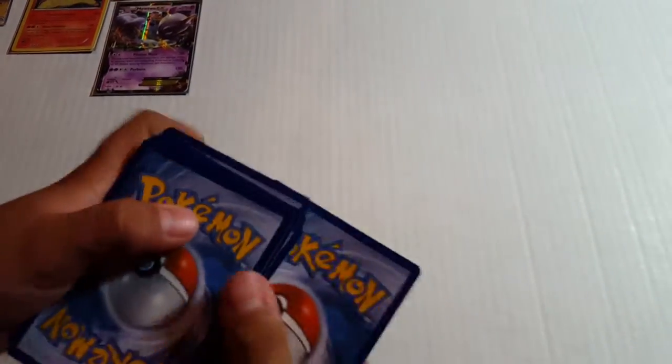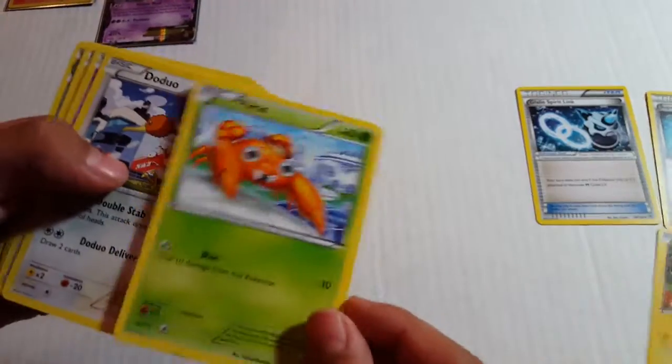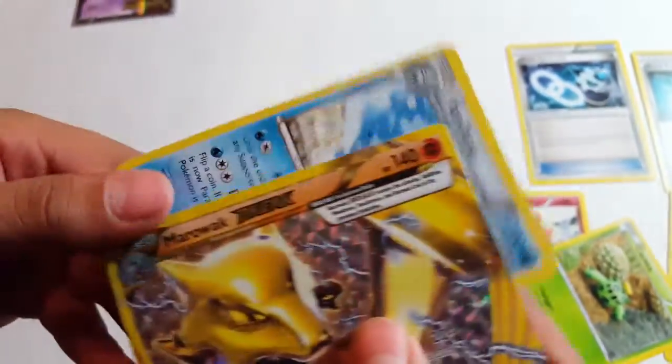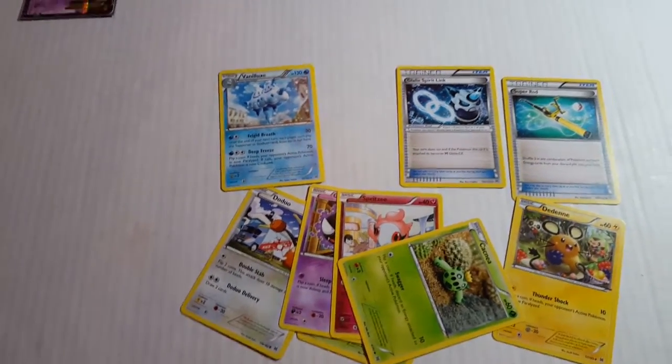Let's hope — it's the last card guys, last pack of all of these. We got kind of good ones. Code card, and then Super Rod, Deino, Gallade Spirit Link, Pansage, Doduo, Cassidy, Spitzies, Tansy — another EX, another EX! It's a BREAK, it's a BREAK — we got another one, nice. This is cool. Alright guys, unfortunately on those two boxes we only got one EX and two BREAKs.